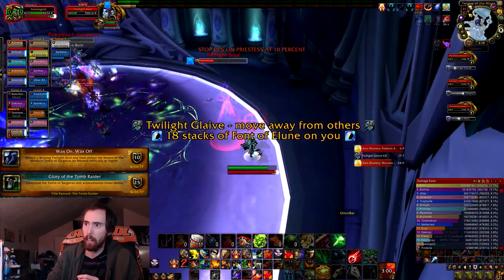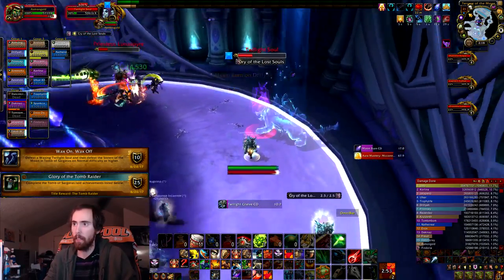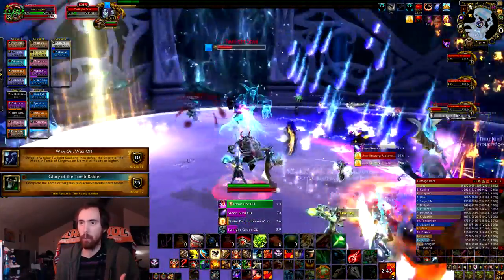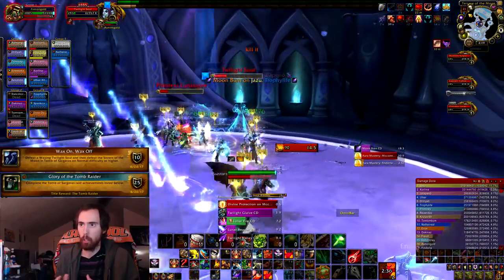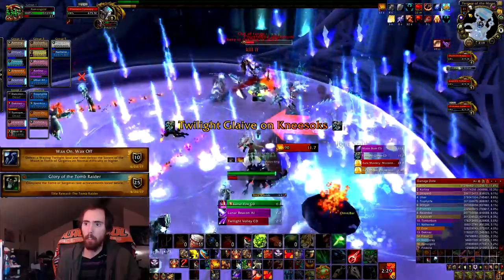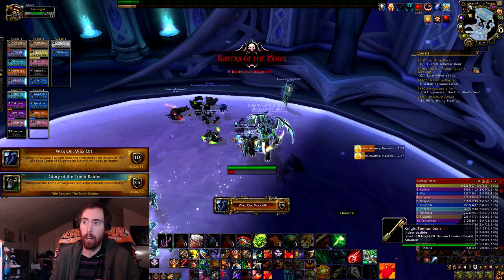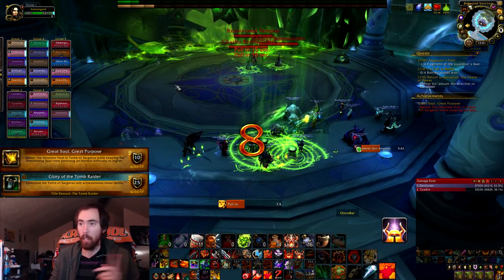There are a lot of really effervescent visual effects happening in this fight, so make sure you're actually looking. It is fairly obvious — it's going to be the same color as that Huntress there. And as you'll see — there it is, it's blue. Whenever it turns blue, that's when it becomes a waxing Twilight Soul. There's no name change or anything like that. As soon as it turns blue, everybody switches off and kills it. We had it at half health so it should be very easy to switch off and kill it quickly. Just keep it alive until the last phase and rotate it back and forth.